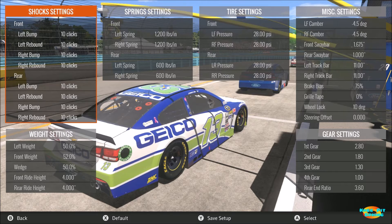Wedge is at 50 percent, although just like the left weight, don't be afraid to play around with those numbers. At Watkins Glen you're predominantly turning right, so you could increase the wedge percentage to help the car rotate in right-hand corners. On the ovals turning left you'd run that wedge number down to loosen the car, but since we're turning right here at Watkins Glen you'd want to increase the wedge to help the car rotate in right-hand corners.